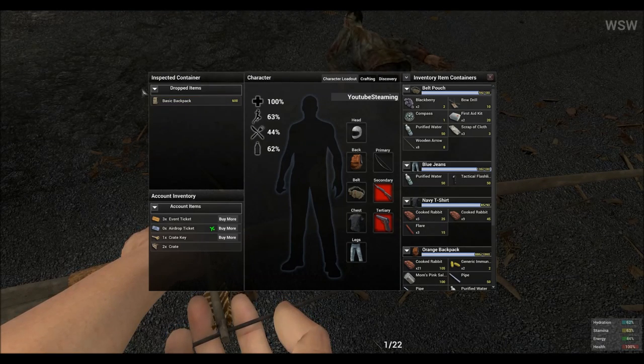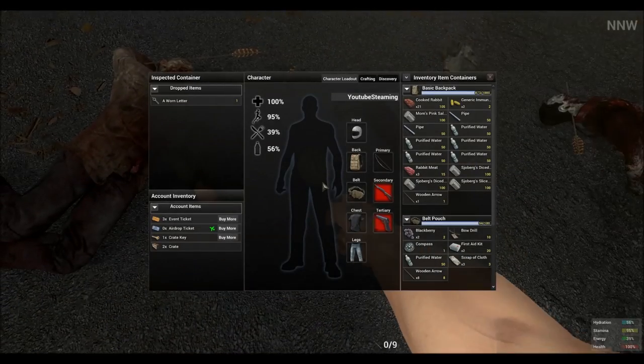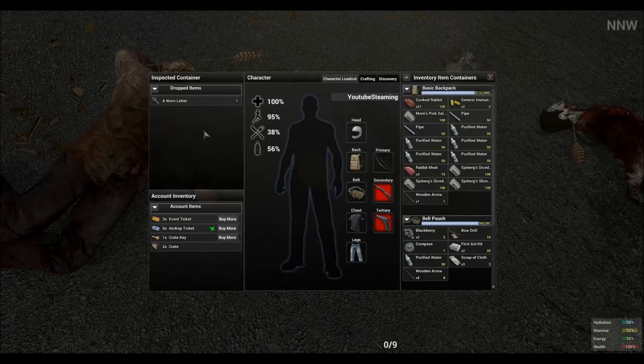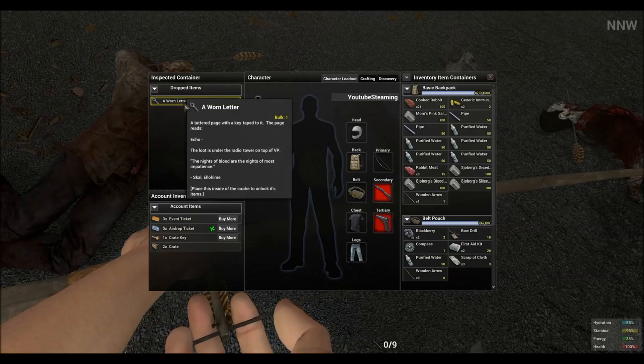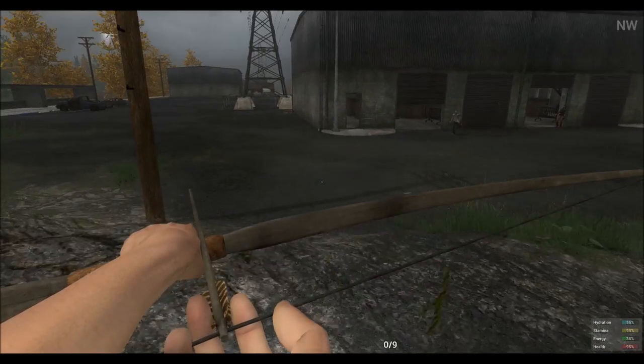But what you're looking for is a quest note. Let's take a look at the quest note. Once you have killed enough zombies — it took me a little while — you will obtain a worn letter. Once you obtain this letter, you can loot it or trade it to anybody.